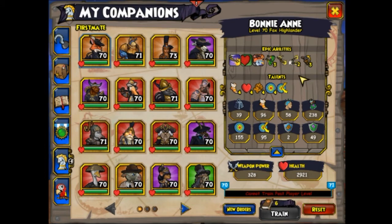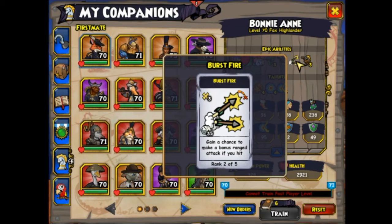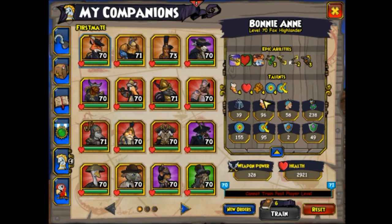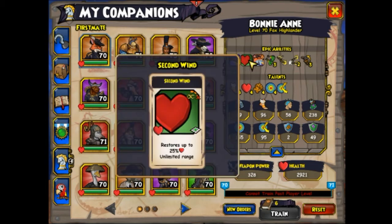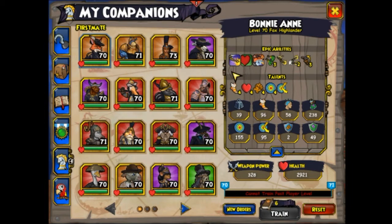Let me say that again: the best setup for Bonnie Ann is Double Tap 2, Burst Fire 2, Overwatch 3, and Return Fire. Set her with those epics. Just copy down these talents and abilities. Bonnie Ann has that long-range heal — she can heal up to 25% at any range. She's got a Scatter Blast which is 5x9, so that's really useful, and a nice little melee attack — a good solid hit.